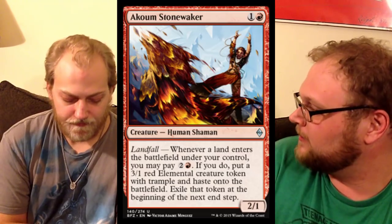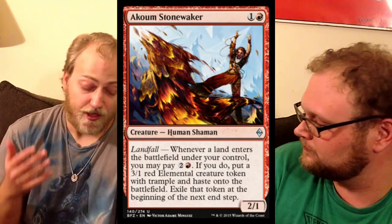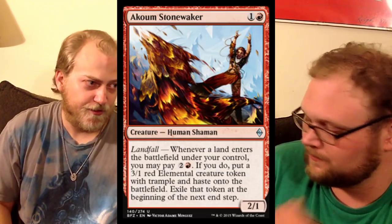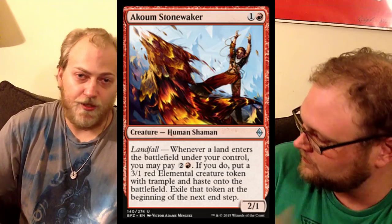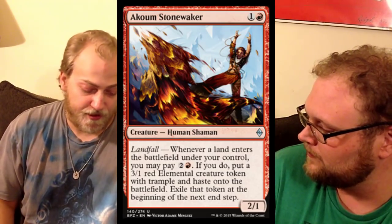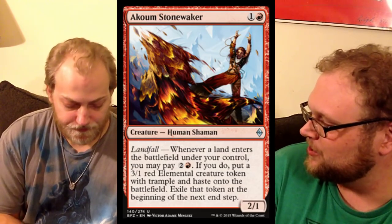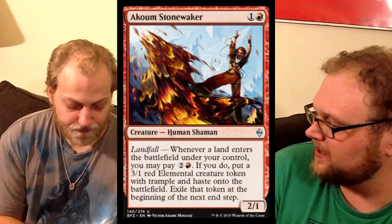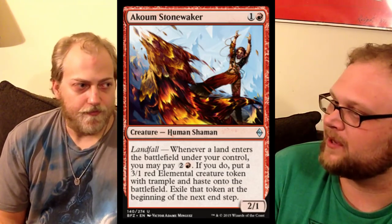Up next is Coam Stonewalker, which is a bear — a two-mana, two-powered guy with an interesting landfall trigger for limited. In your aggressive landfall deck, once you start playing out your creatures, this gives you something to do with those landfall triggers. It's awesome. If you get a 3/1 with haste, you're going to swing with it right away, and if it dies, oh well, it was going to get exiled anyway. Three power is usually enough to trade with plenty of creatures. This is a fine limited card — especially at two mana. If you're drafting the landfall thing, it's not first-pickable, but it'll probably come back around.